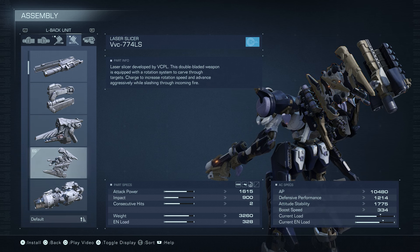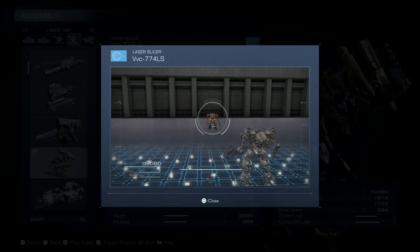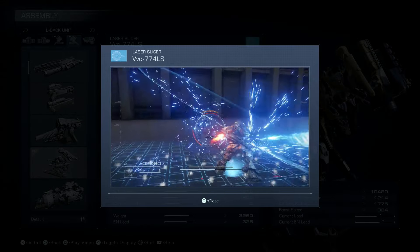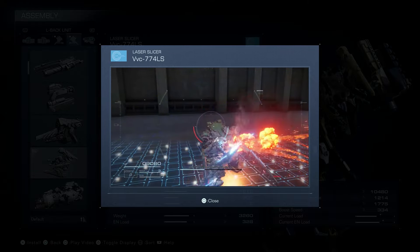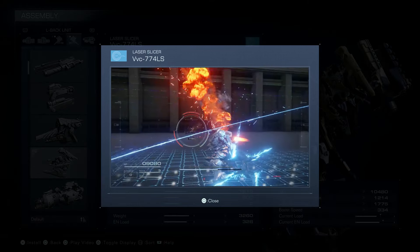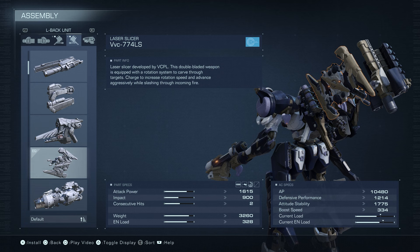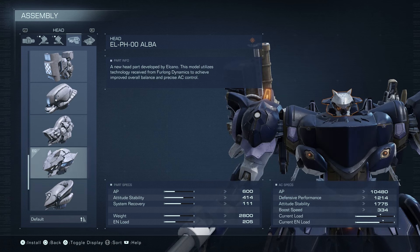We're pairing it with the Laser Slicer. This is Rusty's go-to blade. You've probably seen it before — it spins around, does a lot of damage. You can do that attack twice, or you could charge it up. It's a really cool weapon, like a twin blade that's on a buzzsaw or something. Don't look too closely because you'll see it's slicing through your own arm and weapons, but it does a ton of damage. Our head is the Alba, which Rusty used.